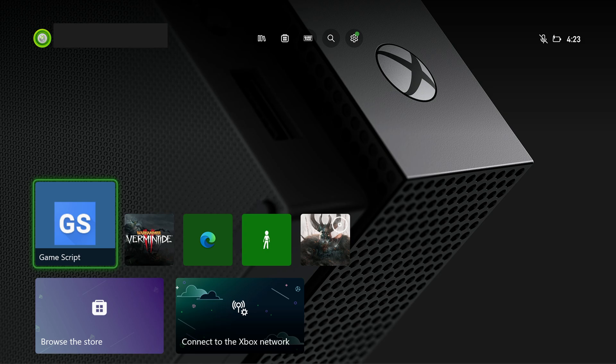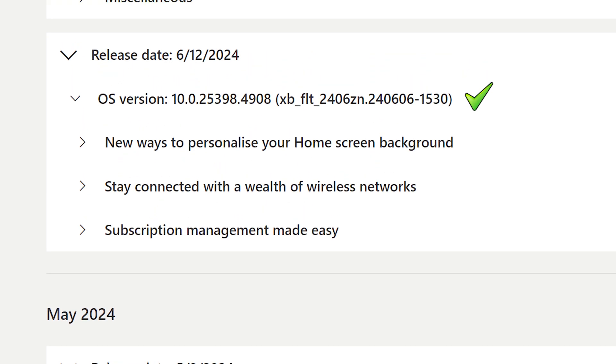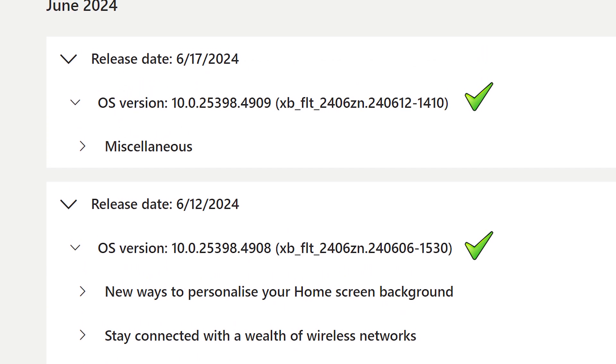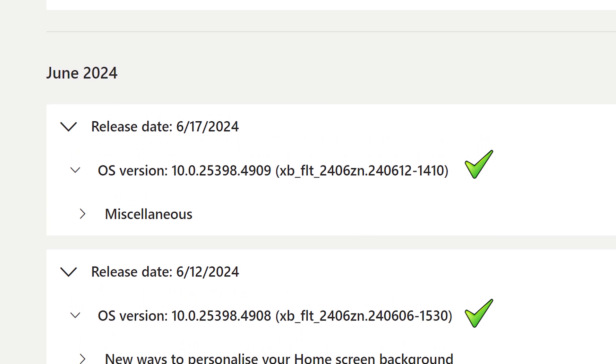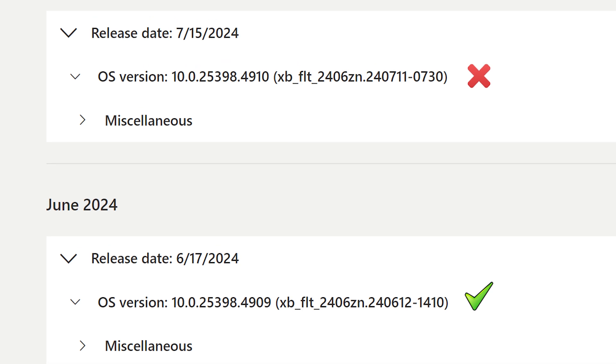There are some pretty heavy requirements in order to do this. First, you need to have the game script application installed on your Xbox already, because it's been removed from the store. Microsoft removed it, so there's no way to get it at this point if you don't already have it. Microsoft also released a new system software update which brings the version up to 4910, and you need to be on version 4478, 4908, or 4909 in order to do this.